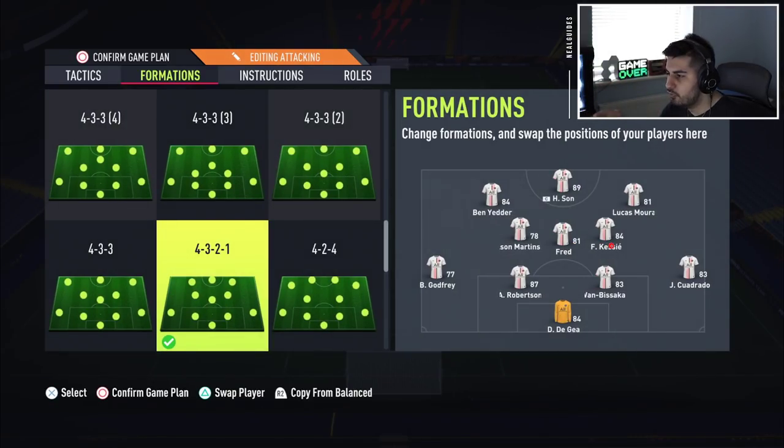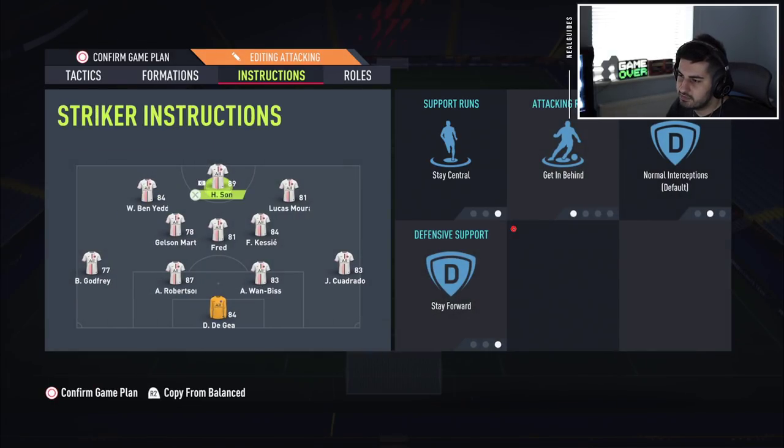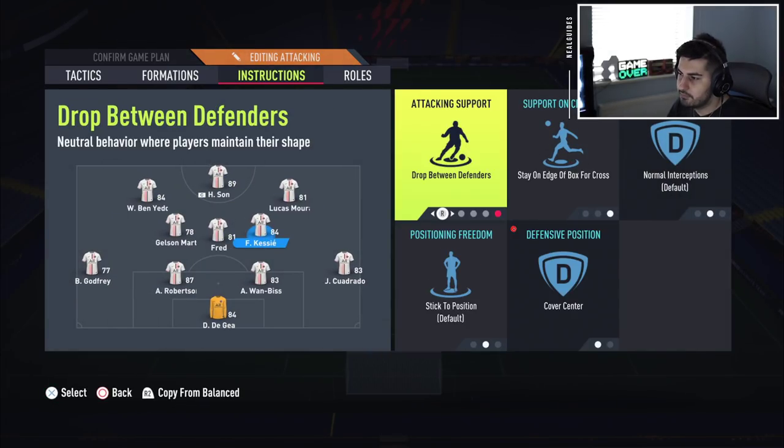Now going over to a formation I released not long ago — the 4-3-2-1. This is more of a fun, co-op formation. When I'm playing co-op I like to use this because you have three center mids, so if you're playing with a friend you can each control one center mid while the AI controls one as backup. It's kind of like a 4-3-3 system. I put my strikers on stay forward and stay central, and I have one of the center mids drop between defenders, which effectively turns it into a back three. Those guys go forward, so it basically plays like a 3-4-3.